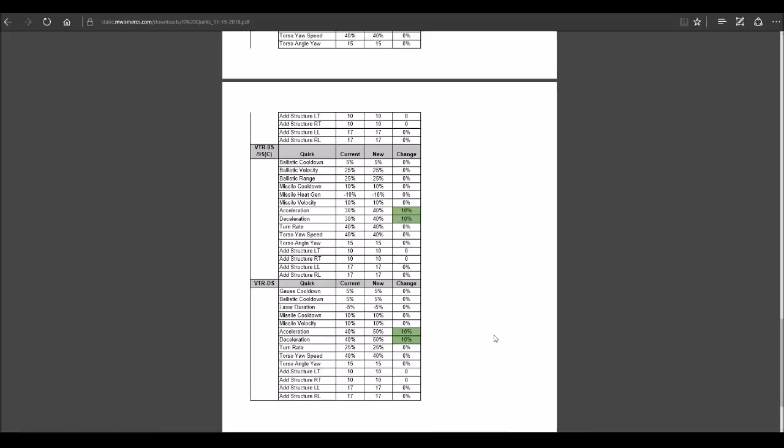They nerfed jump jets to stop the jump-jetting pop-tart PPC Gauss meta, but we still have that meta with the Night Gyr, Timberwolf, Summoner, Hunchback 2C, Huntsman, and Nova — and that's only the clan ones. Inner Sphere mechs can do it too.